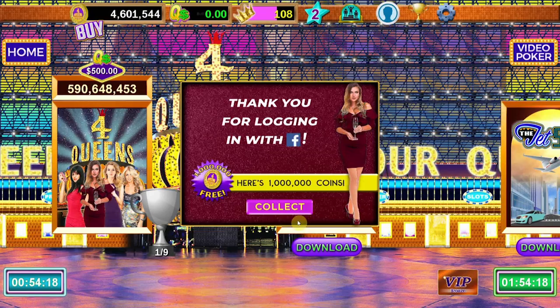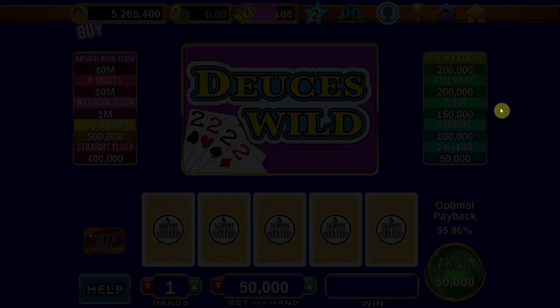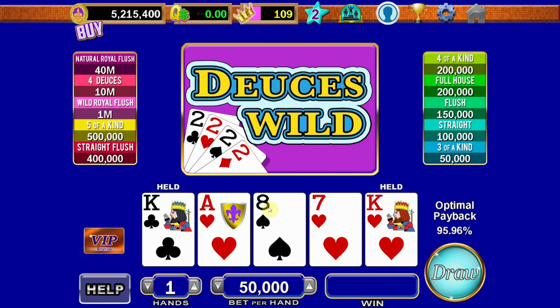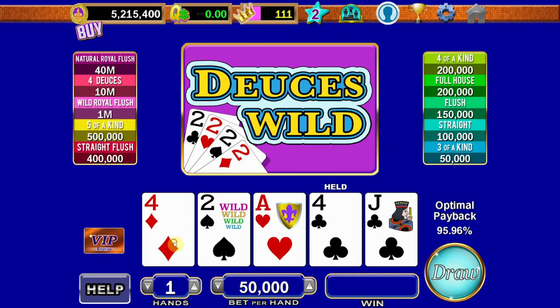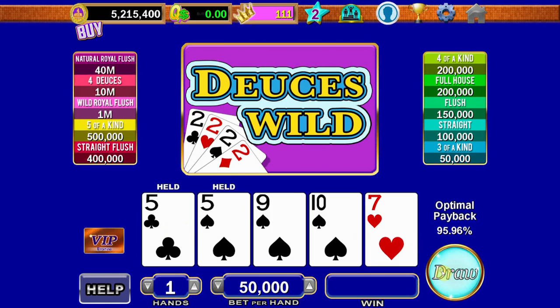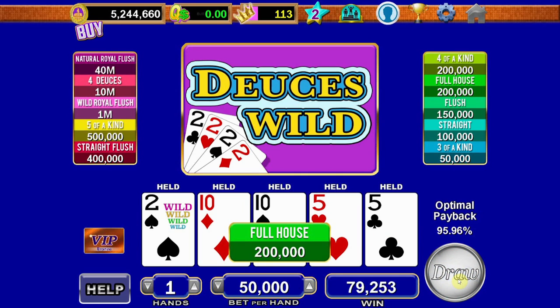We logged in with Facebook so we got another million coins to burn. We lost a lot of our coins in the slots, but let's see how we do with the video poker. Let's mix it up a bit — let's go to Deuces Wild. I feel like we always play Jacks or Better, which is probably the superior game, but it looks like we have a higher bet per hand, about 50,000 per hand. We're going to go ahead and turbo through this. Video poker is definitely a much easier go-around than slots are. We're getting those wild twos popping up everywhere, so I'm digging that. It's very clear to me that video poker is more fun than slots.